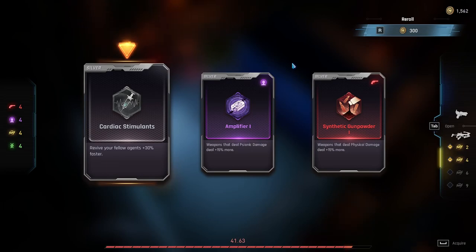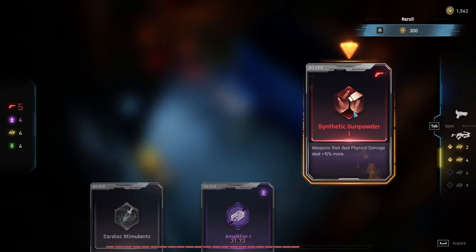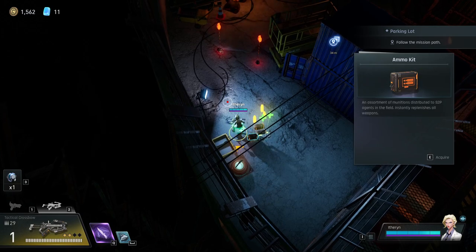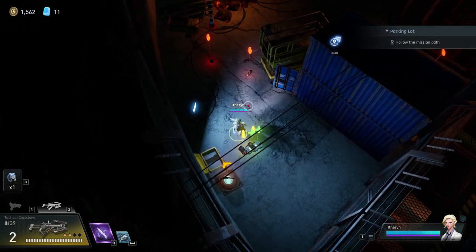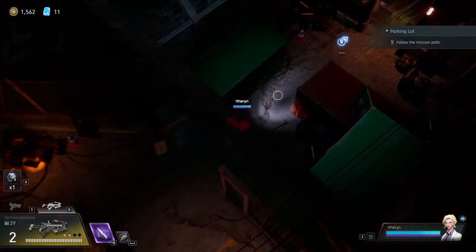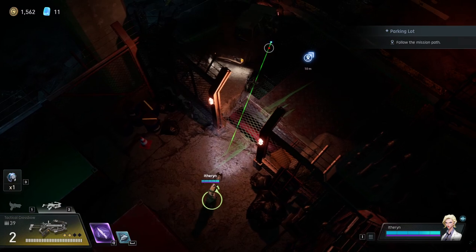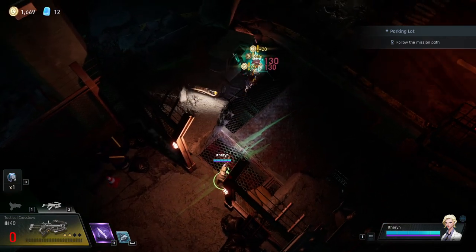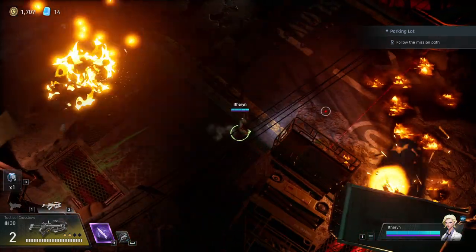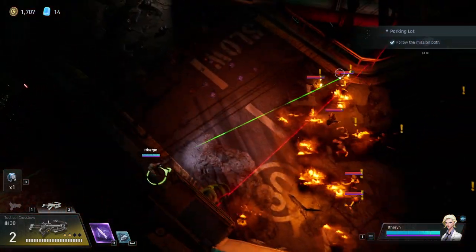Ideally we would have gotten Bloodshot on the first perk card here. Bloodshot gives 100% damage once capped out, but you need around 100 kills to cap it. The earlier you get it, the more chance you have of getting all those kills. If you get it late — say at the end of office — there aren't enough zombies left in the game to cap it out, at least not at present in early access.